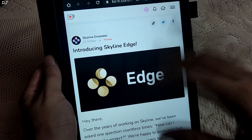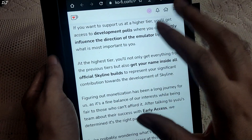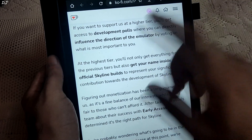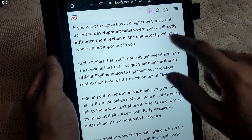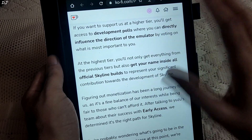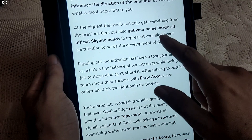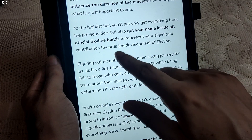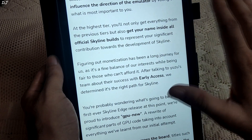This is the KoFi page of Skyline where everything has been mentioned. The developers have mentioned higher tier support options. If you want to support at a higher tier, you will get access to development polls where you can directly influence the direction of the emulator by voting on what is most important to you. At the highest tier, you will get everything from the previous tiers plus your name inside all official Skyline builds, representing your significant contribution.